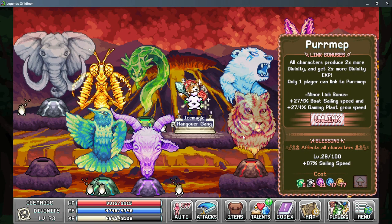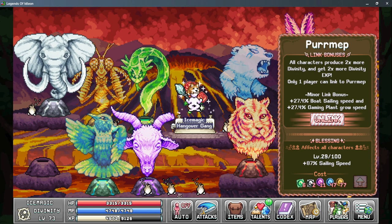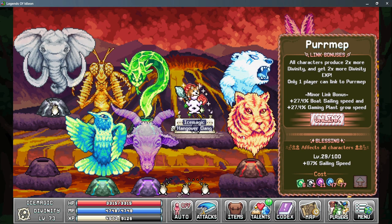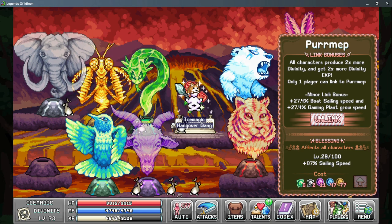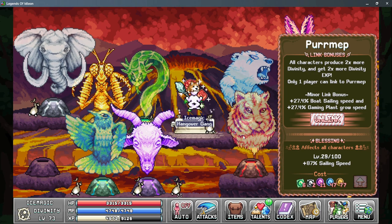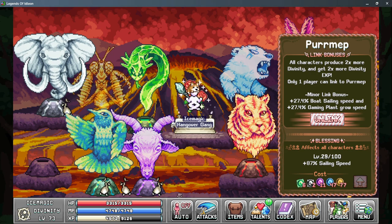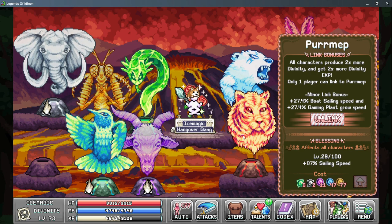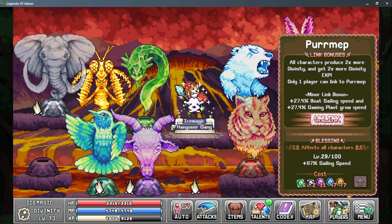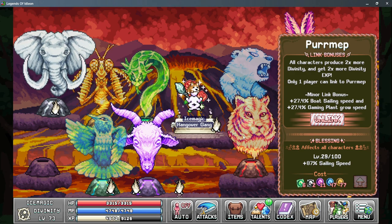Next up is Permep, and this is the god where it starts getting very difficult to unlock. At this point you're spending quite a bit of time getting enough Divinity points, but I do recommend getting it as soon as possible as the bonuses are basically irreplaceable. The major Link Bonus is that all characters produce two times more Divinity and two times more Divinity EXP, and you only need one character linked to this — I recommend always having one character linked. For the Minor Link Bonus, you get more sailing speed, which is so important that you definitely need to have this linked until you're basically done with World 5.